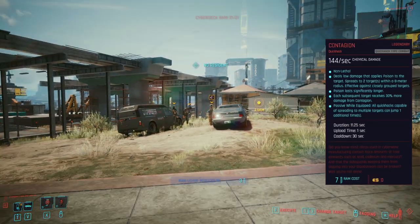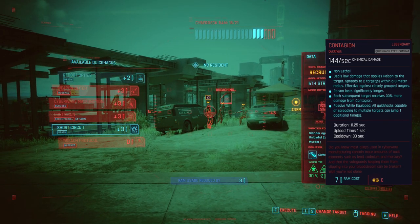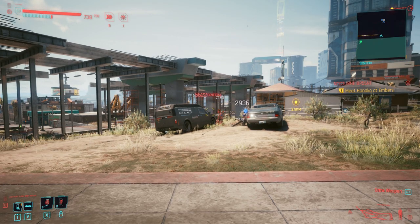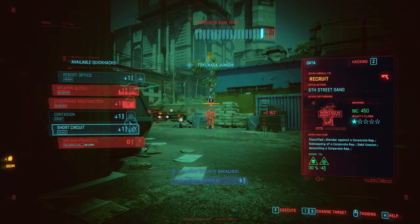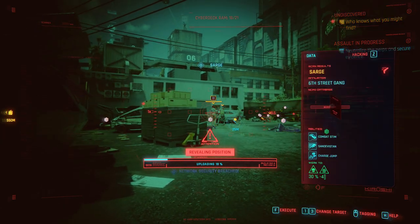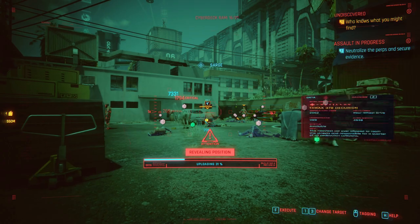Contagion especially is a spreadable poison quick hack that will spread to pretty much every target in the near vicinity. It can spread through most of an entire camp once you have all the perk upgrades and upgraded your poison damage. It can one-shot or two-shot enemies, and it will spread back to an enemy if it hasn't killed it, so it will just continue to spread and you can clear out camps with one quick hack.